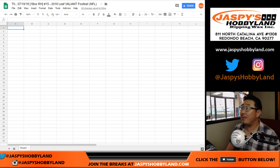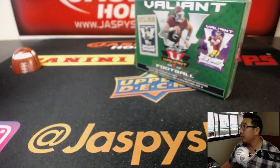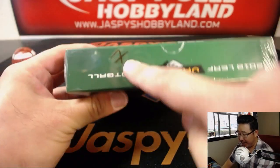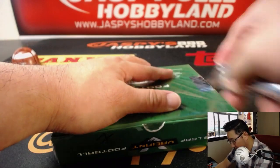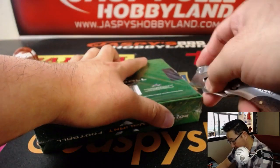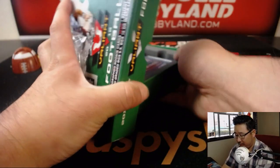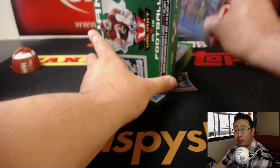Good afternoon, everyone. Joe for JazzPeaceHobbyland.com with 2018 Leaf Valiant Football. This is random hit break number 15 from JazzPeaceHobbyland.com. Big thanks to these folks for getting into the action. We'll pop open the box, see what hits there are, and then we'll randomize names, randomize hits, and see what you get matched up with.